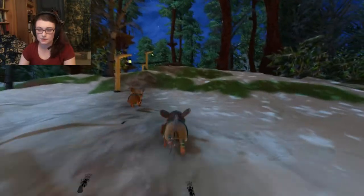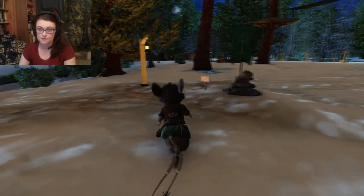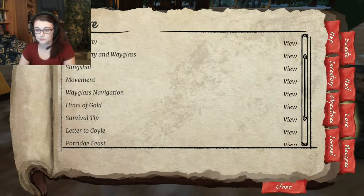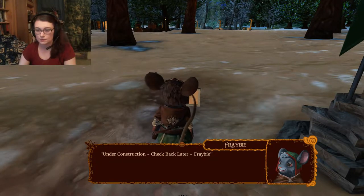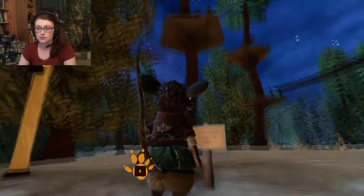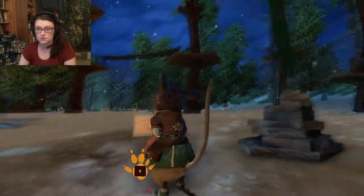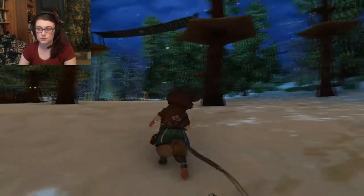Okay, so that must start up here, right? Under construction — check back later, Freebie. So, we've got a watchtower and then this thingy over here. There's one at the hot springs, one way over here by the scent caves, and one in the river. So up there must be one of them, but I don't know how to get up there.